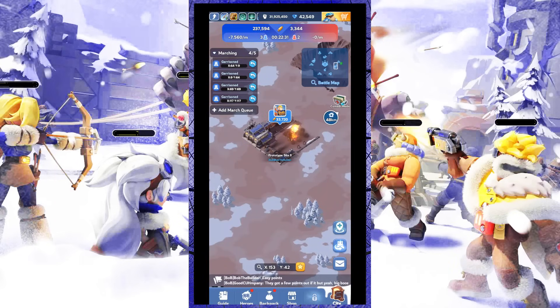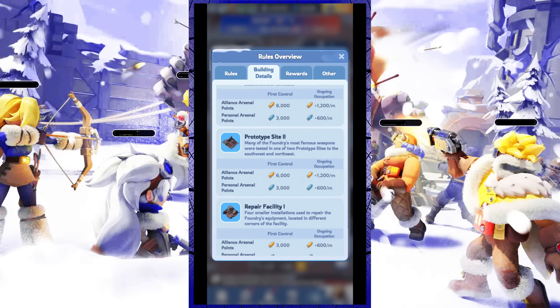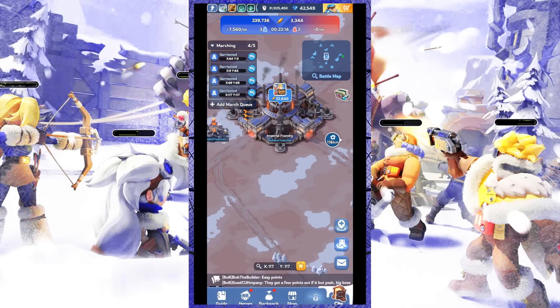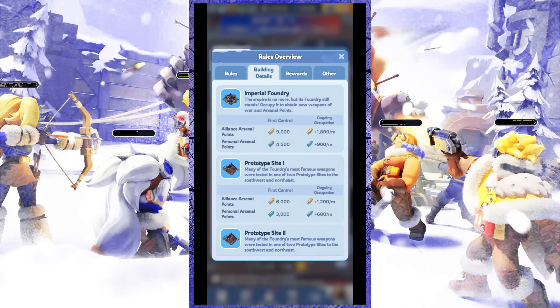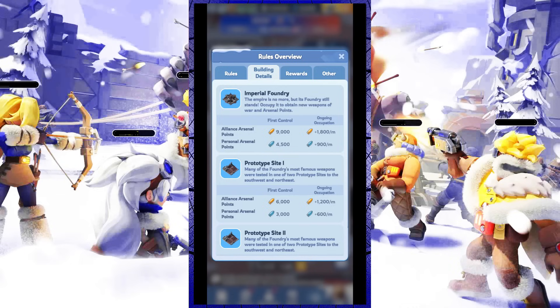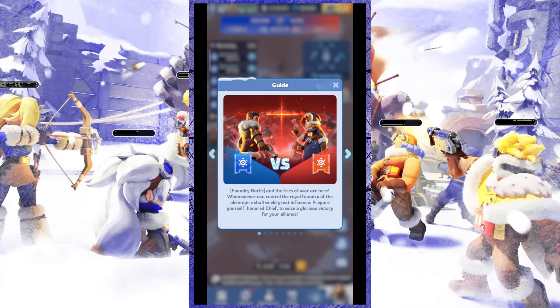Prototype facilities are facilities that generate a large number of arsenal points. The Imperial Foundry facility is the core building of this event, generating the most arsenal points, so whoever controls this building has a greater chance of winning the Foundry Battle event.